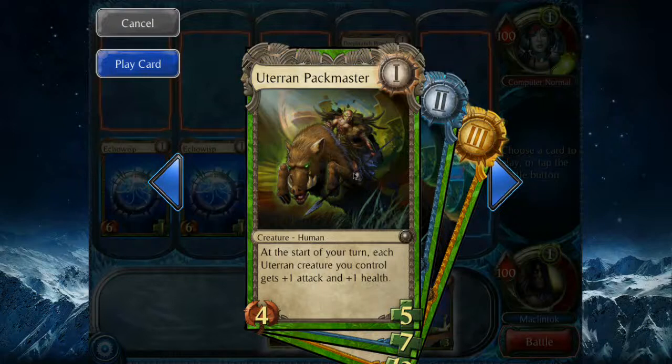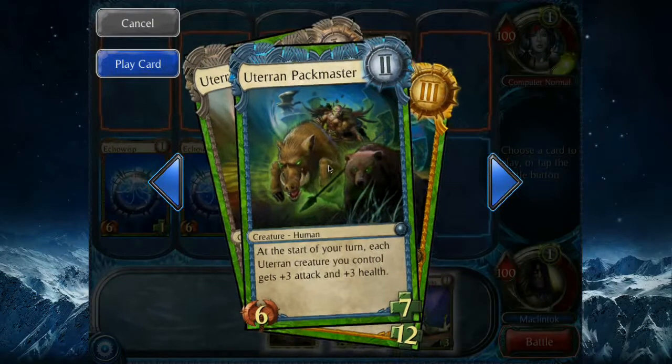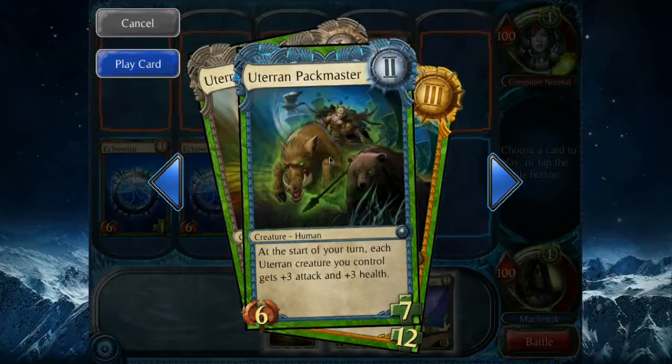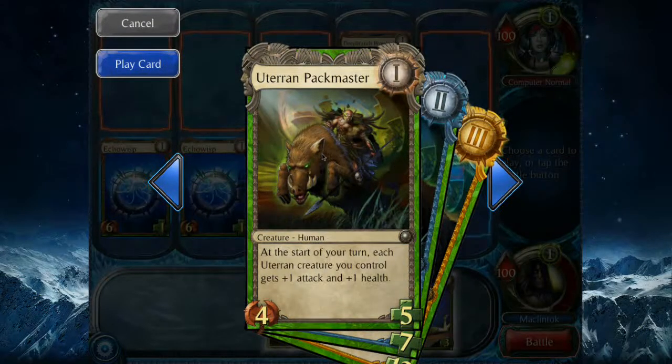When you start the game, all the cards start at level one. If you play a card, it goes back into your deck and gets leveled up, so that when you level up as the player, you're able to play the leveled-up version of the card you played previously. This is how the game controls the pace and the progression of a match — it's very interesting and very unique.